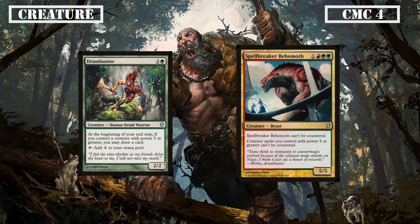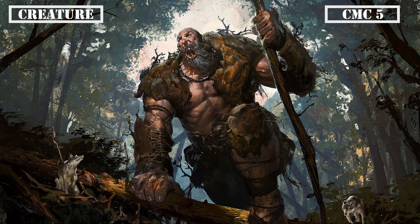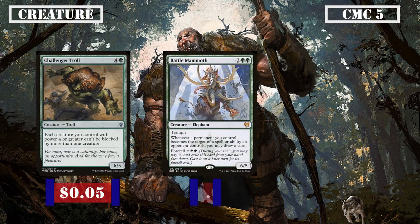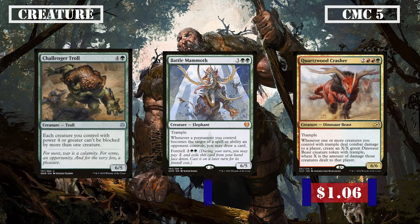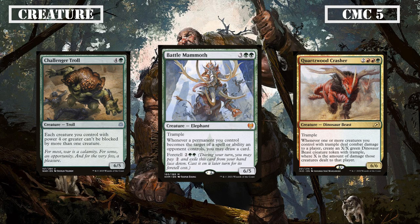Drum Hunter is a 2/2 that draws us a card on our end step if we control a creature with power 5 or greater, and can be tapped for 1 generic mana, making it both a means of ramp for our huge creatures and a payoff once we get there. Spellbreaker Behemoth is a 5/5 that can't be countered and makes all creatures with power 5 or greater uncounterable as well, giving us a nice blanket protection against control decks to make sure our creatures are able to hit the board. Some big creatures join us in the CMC 5 slot with Challenger Troll, Battle Mammoth and Quartzwood Crasher.